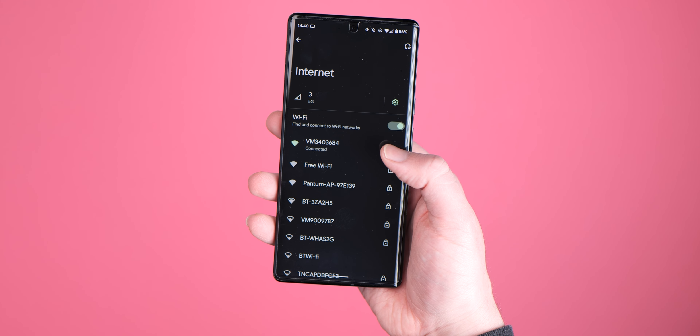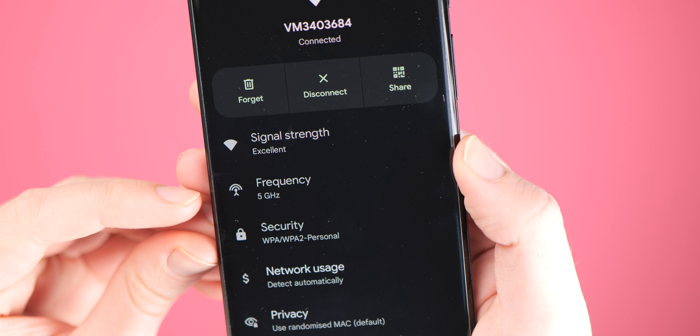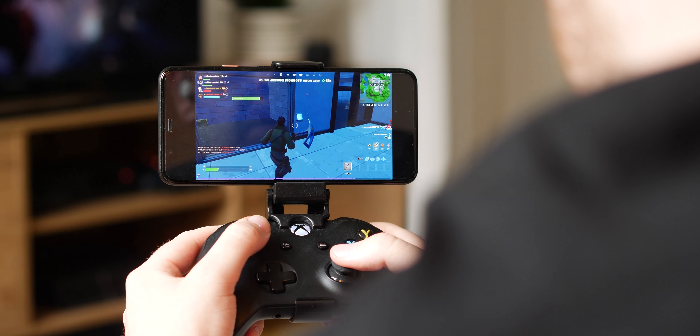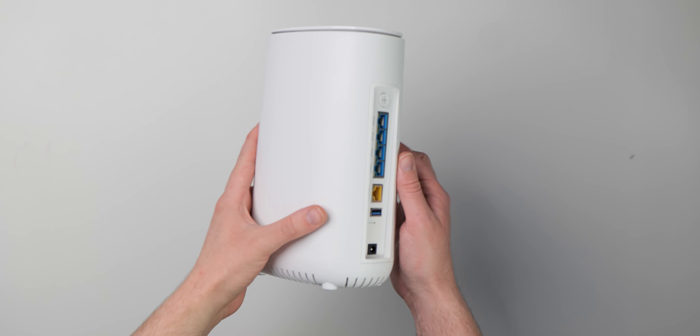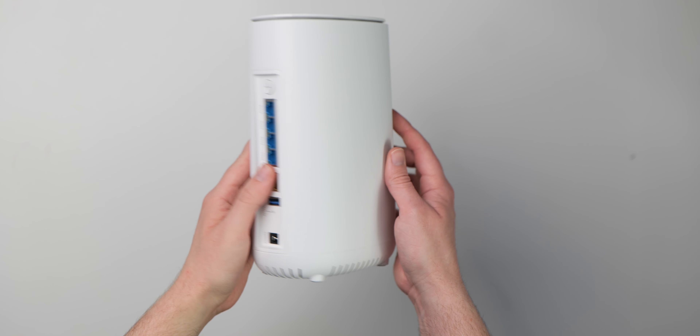If you're gaming on a smartphone or laptop, try tweaking your Wi-Fi settings. Avoid using 2.4 GHz connections and ensure you're connected to a 5 GHz network for the best experience. This should result in a faster and stronger connection overall, and it goes without saying that getting closer to your router can also help bolster that signal.